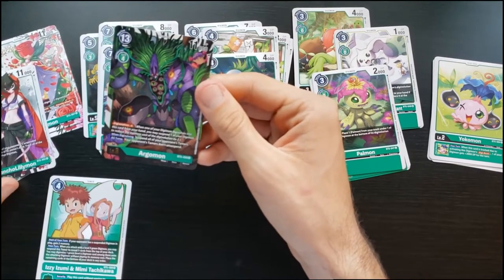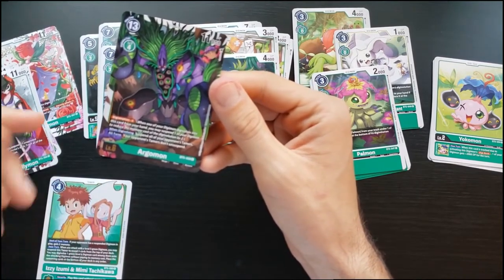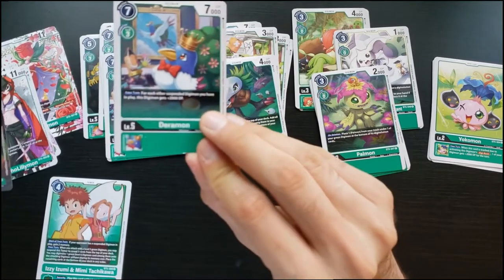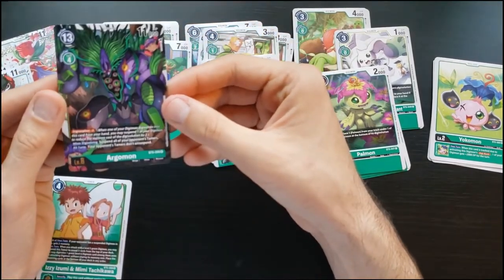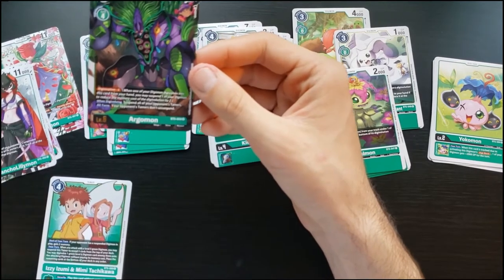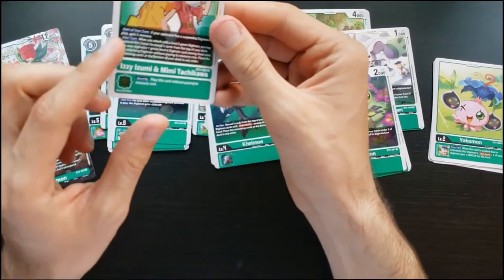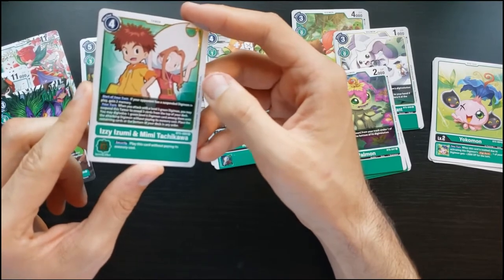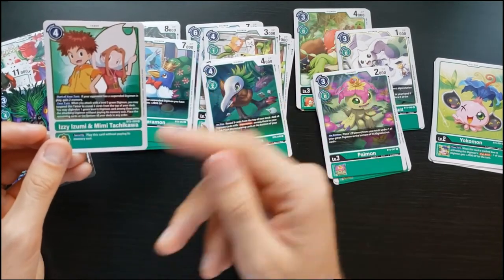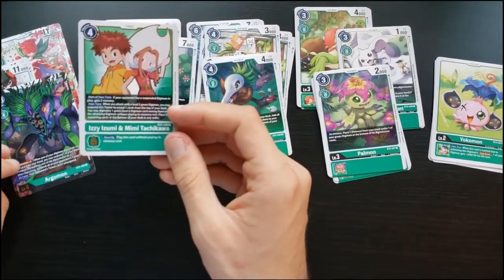I also got Argomon, which totally shuts down tamers — Digisorption two, so if someone digivolves from hand you may suspend one of them to reduce the memory cost by two. When digivolving, suspend all of your opponent's tamers, and then all turns your opponent's tamers don't unsuspend. I've played against people with a lot of tamer effects and this shuts that down. Some tamers read 'at the start of your turn, if your opponent has a suspended Digimon, gain two memory,' so those are a bit different from older sets.